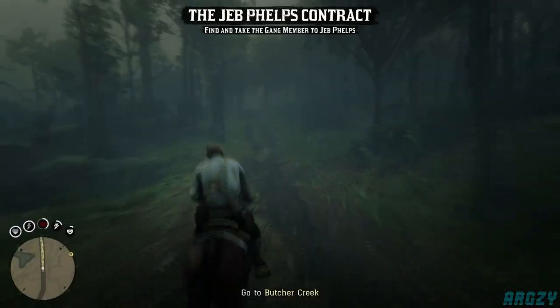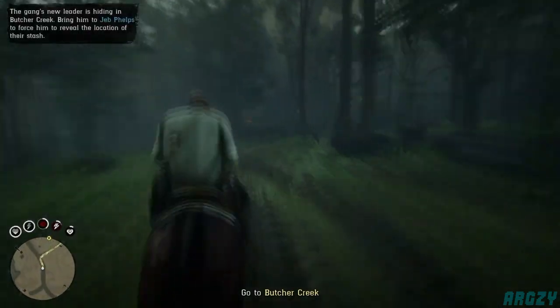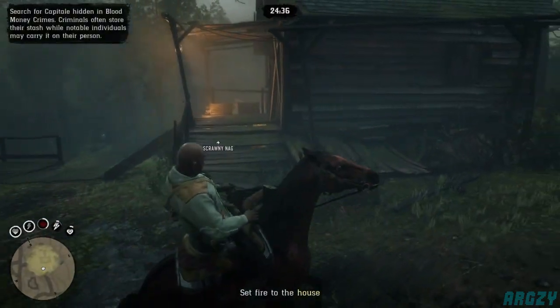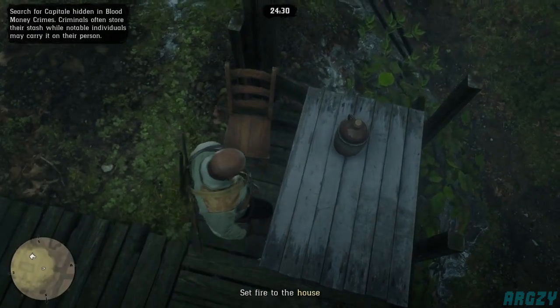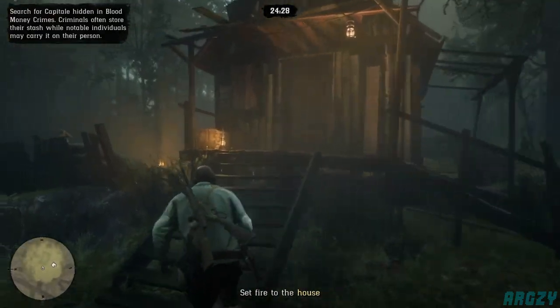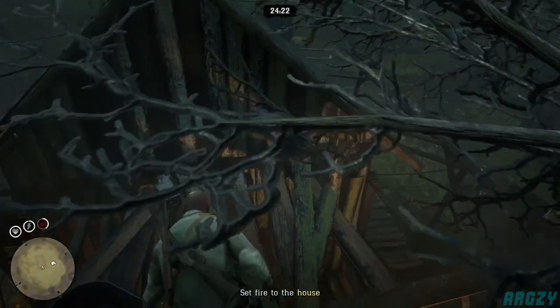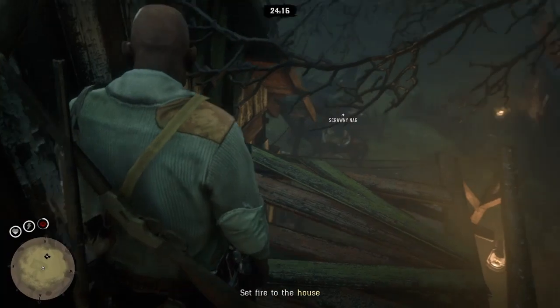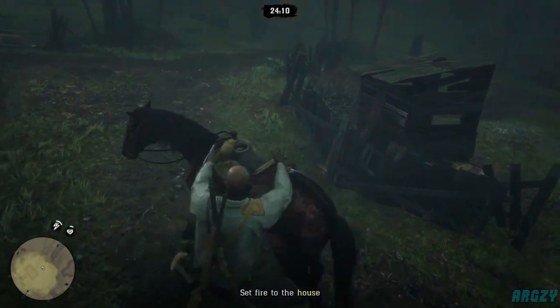The objective is in Butcher's Creek. Head over to this house — which we're actually meant to burn down — but we are not burning it down. We don't want to progress the mission any further. Sometimes there'll be a tarot card here if you want to pick that up for your collectors. The important thing is to climb onto the roof of the house, open the lockbox up there, and you can get capitale — up to three capitale will spawn at a time.